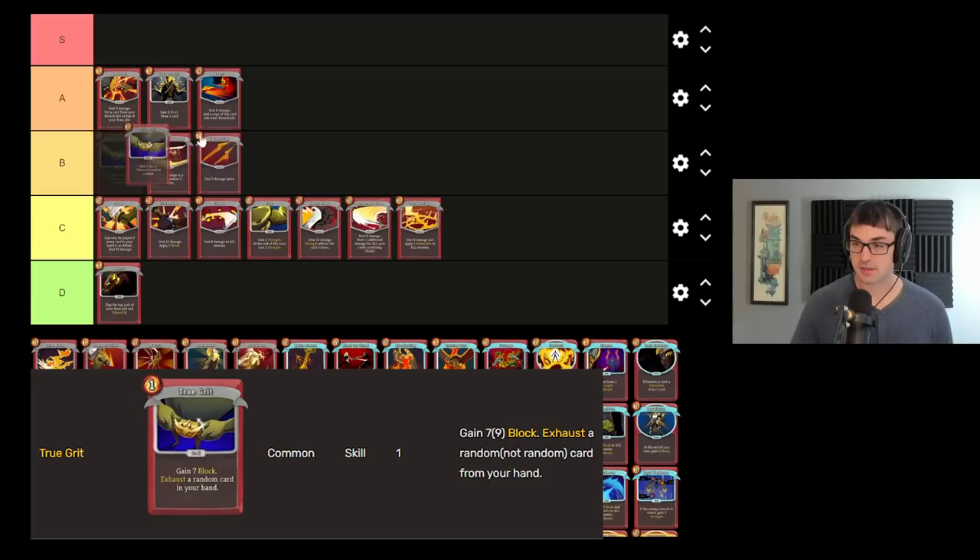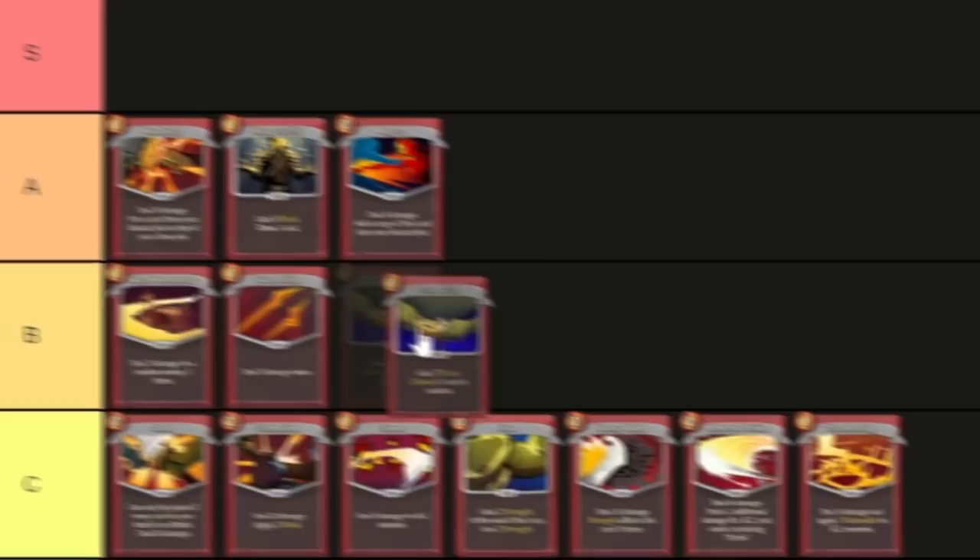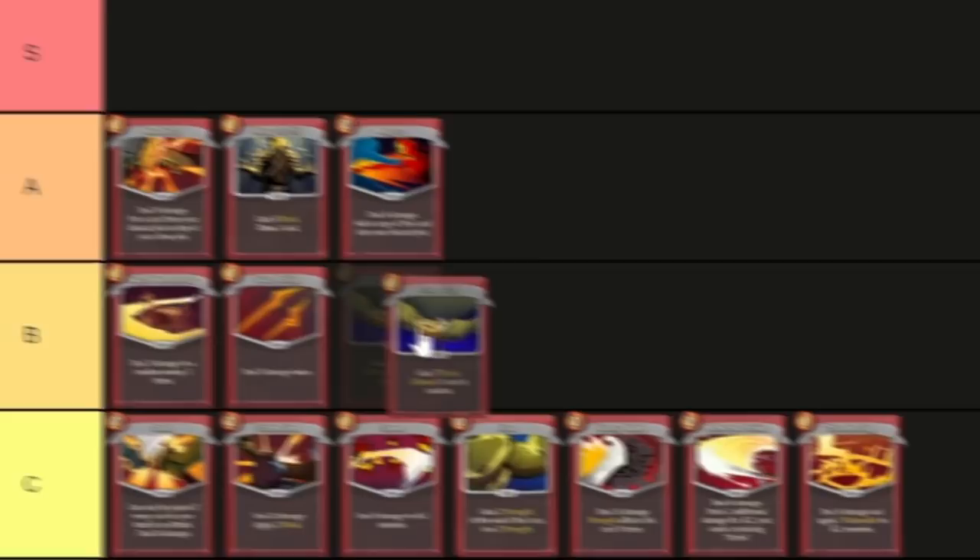True Grit is very, very good in both the mid game and the late game, giving you some block and exhausting a card at random. Most importantly, the upgraded version of True Grit lets you choose the card. I'd probably put unupgraded True Grit as a B and upgraded True Grit as an A — I'll put True Grit in B tier. True Grit can be an important part of your late game defense and an effective part of creating an exhaust synergy with the Ironclad.